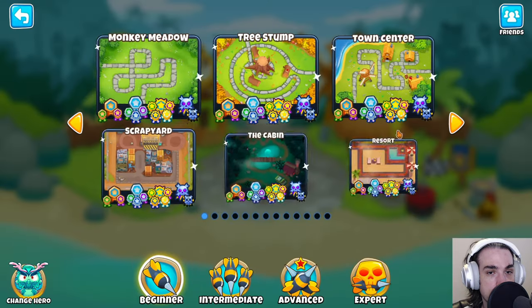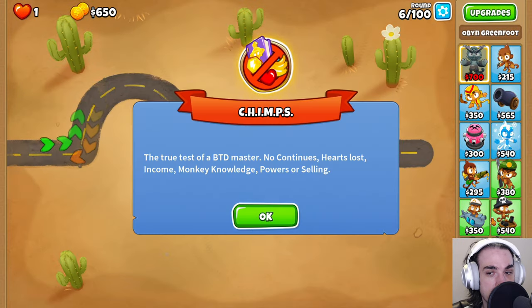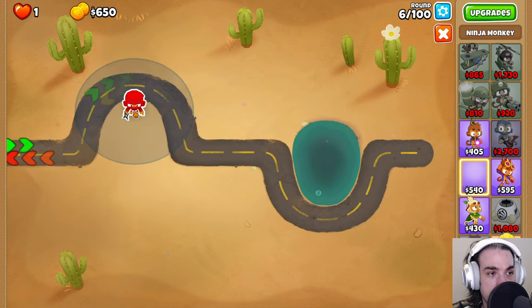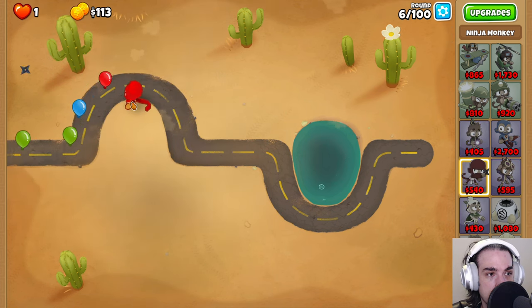Next up we're going to be doing some CHIMPS over here on End of the Road, so we're going to head there with Oban as our hero. I'm going to be teaching you about wizardry, and as all lessons in wizardry begin, we're going to start with a Ninja Monkey right up here — up until red and then back down right there.